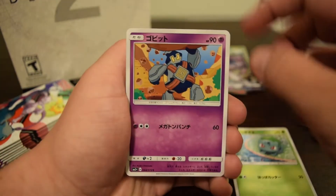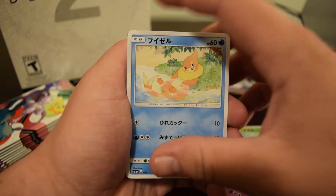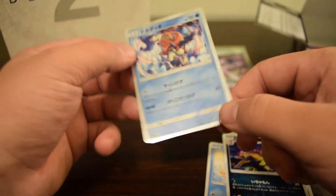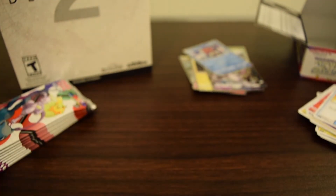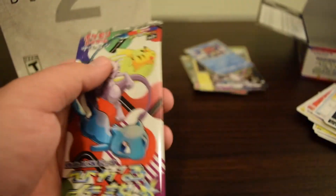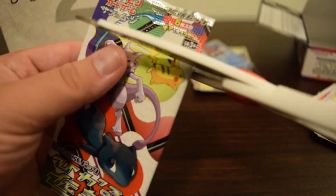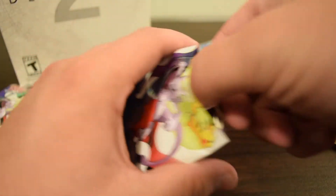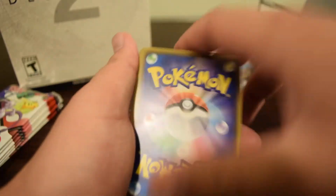Bulbasaur, Gulpin, Buizel, Liepard, and Keldeo holo — alright art, I just think too much is going on. Let's see how many we have left: one through nine, so we're more than halfway done. We've only got two GXs and one shining so far — maybe the good ones are at the bottom and it'll make the video awesome.